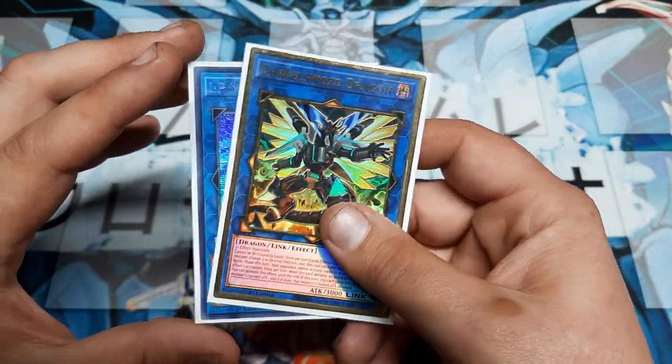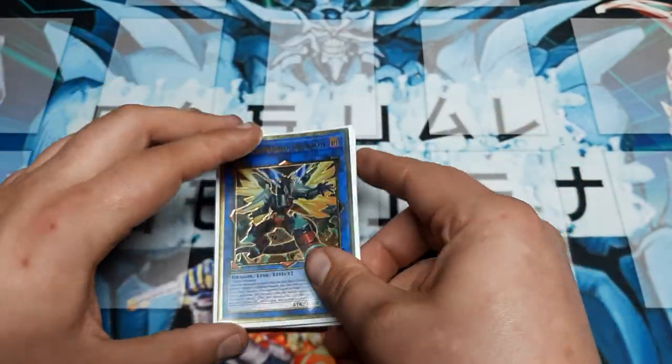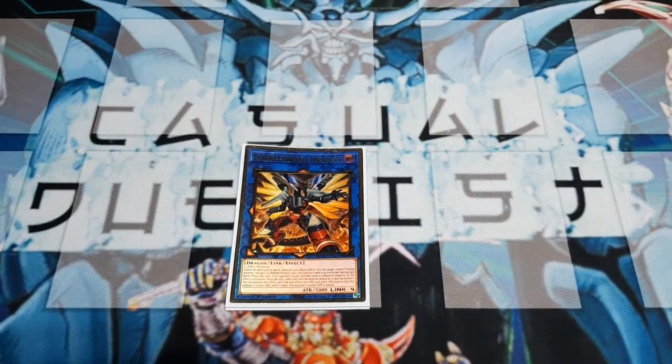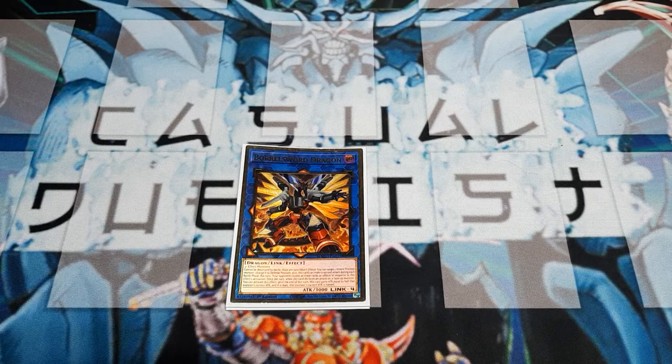So we get this card cannot be destroyed by card effects or battle, and it really does give more value to Borrel Sword. Of course, I believe Access Code Talker being a Cyberse monster - IP Mascarena can make a great Cyberse board. I tried to mix those words together there, not doing so well with that.